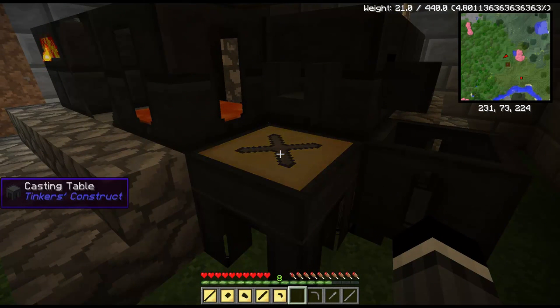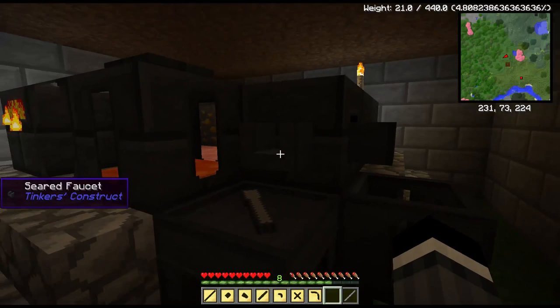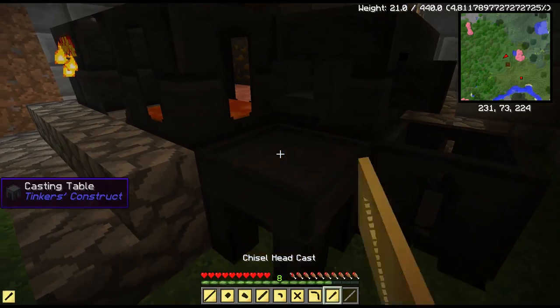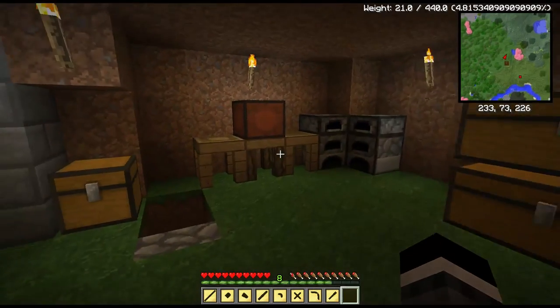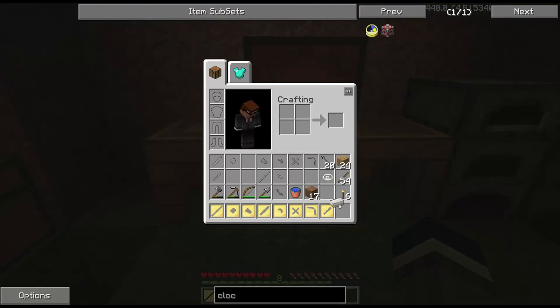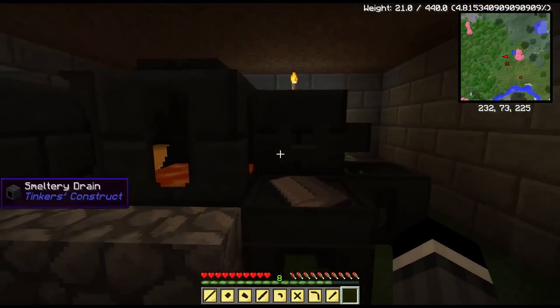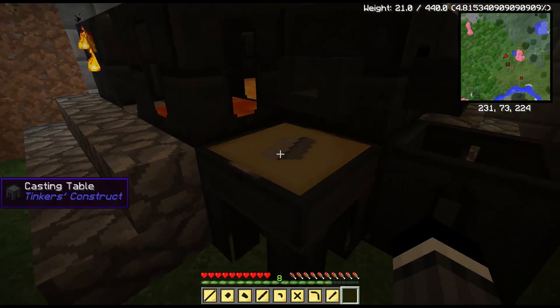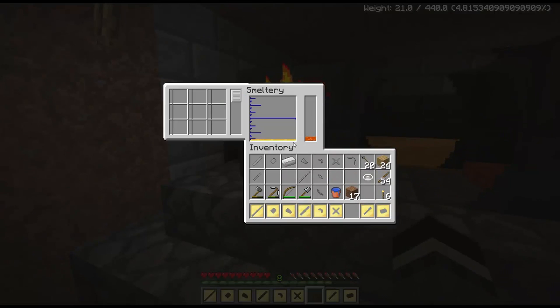The ability to jump multiple blocks high using your sword early on is pretty powerful stuff. Now I also like the ability to block like a normal Minecraft sword would have, and you can do that with a broadsword. I definitely like the longsword's ability to lunge - it lets you jump really far, and that's pretty powerful stuff early game. Well, I need to put that iron ingot in there too so that I can make up the thing. You can use a seared brick for this as well, but basically if you put an ingot in here and you put your aluminum brass on the bottom, then you can get an ingot cast. And then if you use that ingot cast, it will allow you to pour out ingots of whatever's in here.